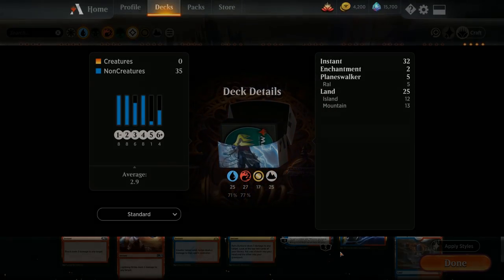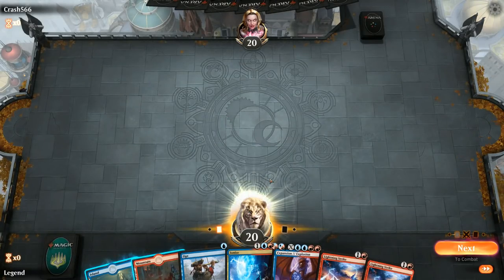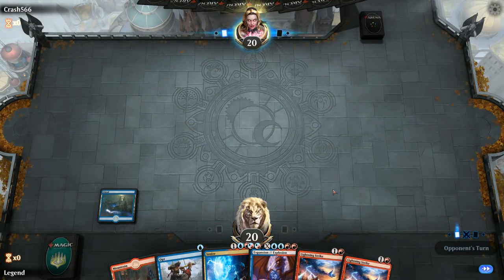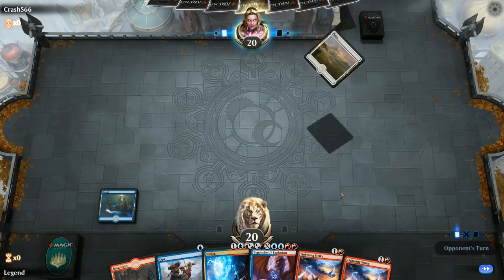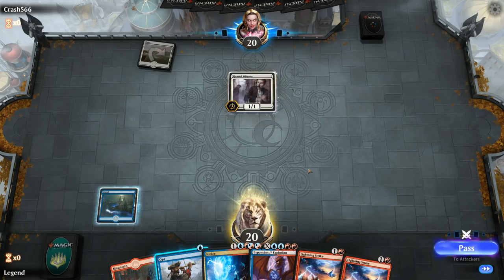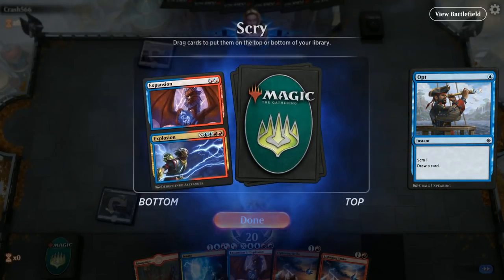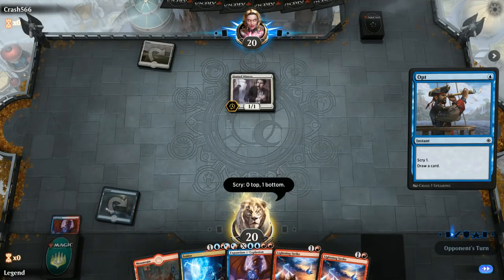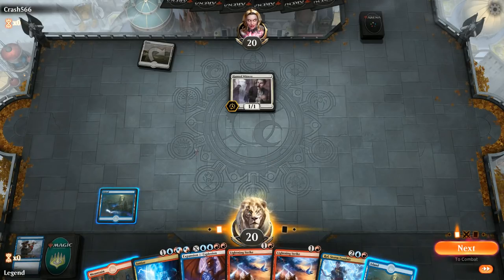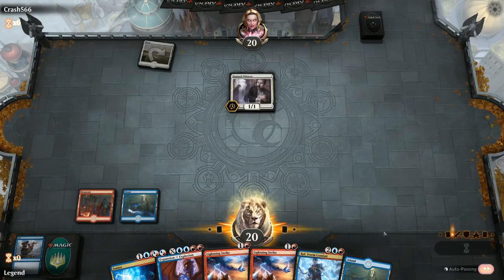That's the deck — now let's jump into some games and see how it does. We're on the play, and the hand seems fine. We can use Opt to find more lands. Playing 25 total — you usually see 26 lands in control decks, but with four copies of Opt we can get away with fewer. We have Ral and a second Expansion, which would give us the combo, though against a white weenie deck it won't be trivial to let Ral survive an entire turn to set it up. Against white weenie the card we most want to draw is probably Fiery Cannonade.